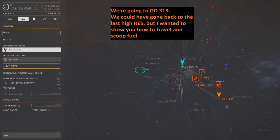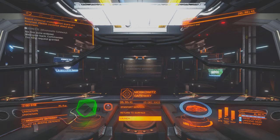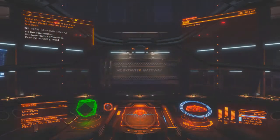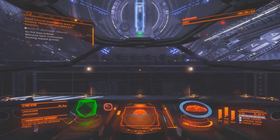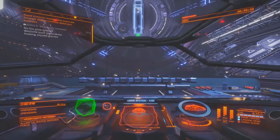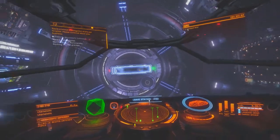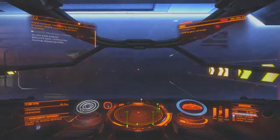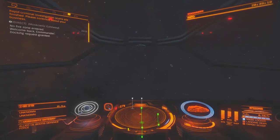This time we have actually got enough fuel to get there, but I'm going to show you how to scoop with our fuel scoop. So here we go, we launch. Let's get out of the station - there's nothing in front of me so I can boost now once I've taken up the landing gear. I'm going to open up the galaxy map to show you something.